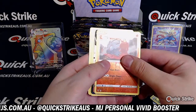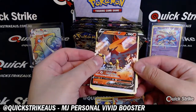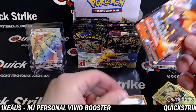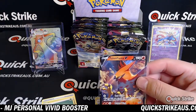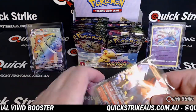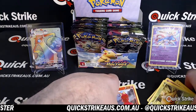Mag Cargo reverse holo. And we have a Talonflame V — nice hit right there, another sick looking card. You have to tell me: does that kick off the Zamazenta? Which one's better? Can't tell unless I check eBay a bit. That's a pretty sick looking card.